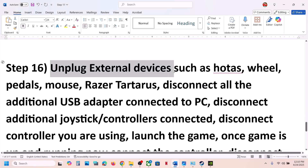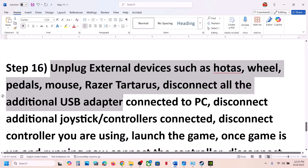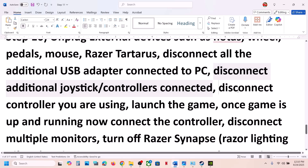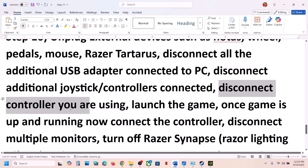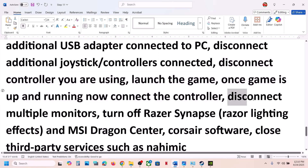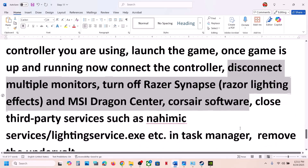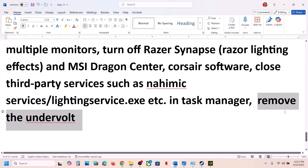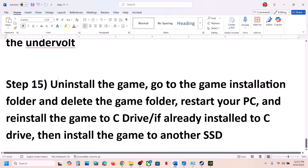The next step is to unplug all external devices — disconnect motors, wheels, pedals, USB adapters, or extra controllers. Launch the game first, and once it's running you can reconnect the controller and check. Also close any third-party software or services running in the background, and if you have applied any undervolting, remove it and then launch the game.